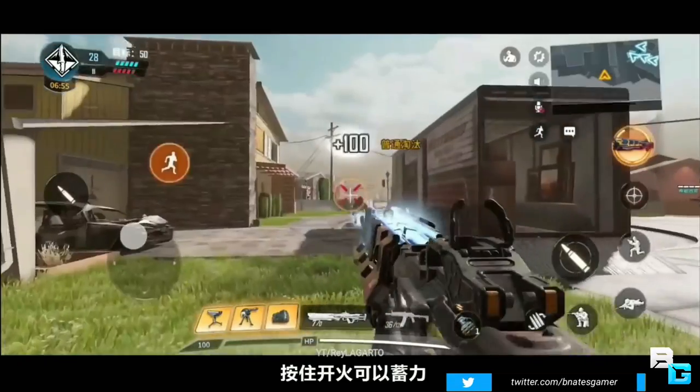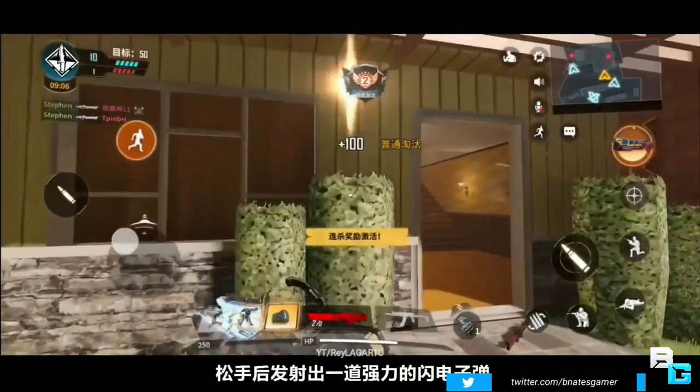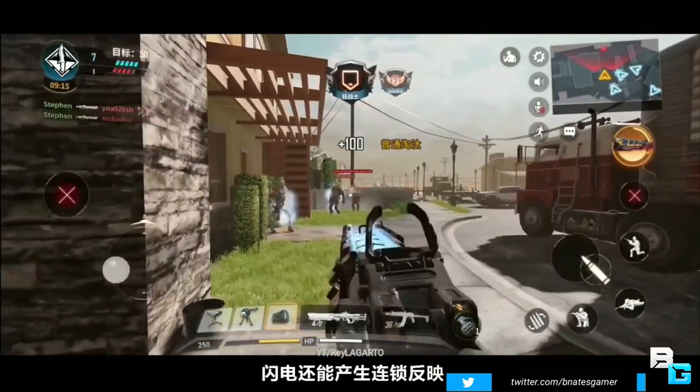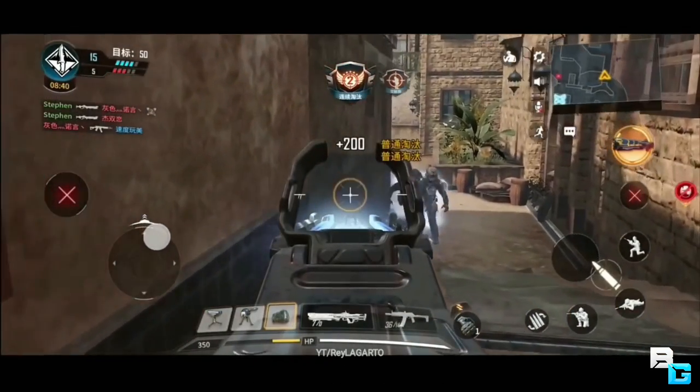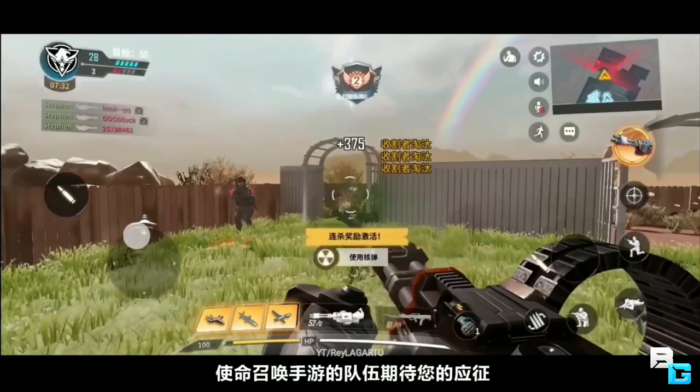Last video I showed you guys a trailer showcasing the soldier skills, and I noticed at the end clip where he's using the minigun, there appears to be a nuke symbol that pops up on the bottom middle of his screen — it's white. I'm going to say it's a hidden streak, because if you look on the bottom left, he has all three of his streaks equipped, and he hasn't touched them yet.